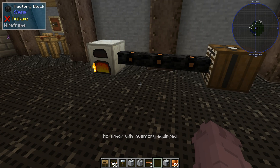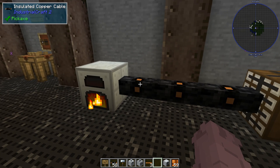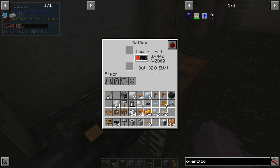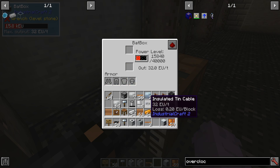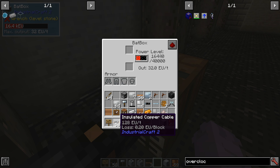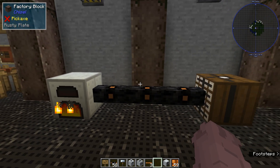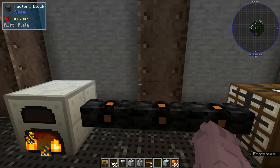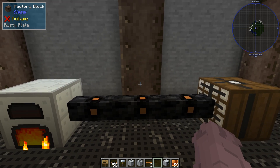The last thing I'll talk about before we wrap up is some of the mechanics of EU. What we're working with today is low voltage EU, which means it's only going to output about 32 EU per tick across most low voltage cables — things like insulated copper cable or insulated tin cable. The insulated copper cable is going to be bottlenecked by the bat box, so it can only output 32 EU. In order to take advantage of higher capacity cables and larger machines, we're going to need to eventually convert to medium voltage, or MV, and onward to high voltage. We'll talk about this concept of voltage a lot more in future videos.